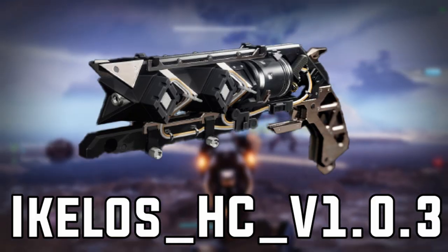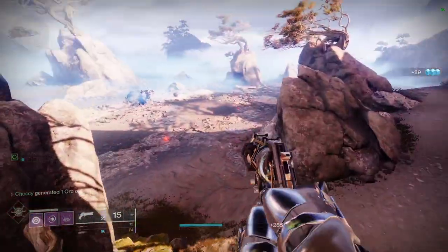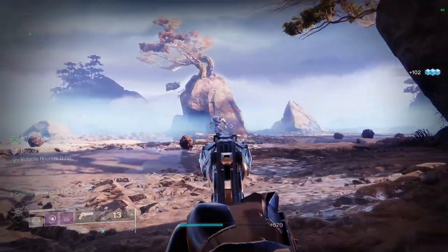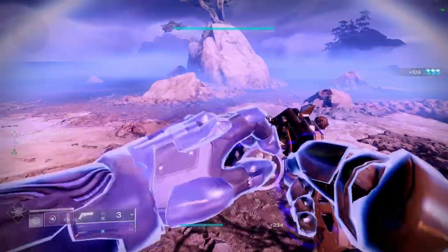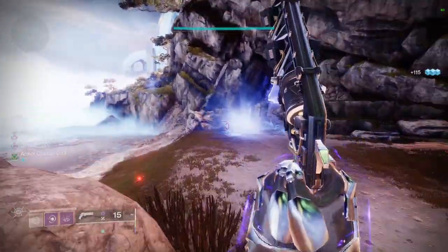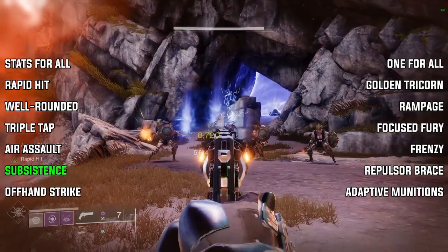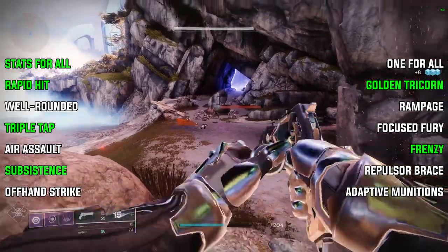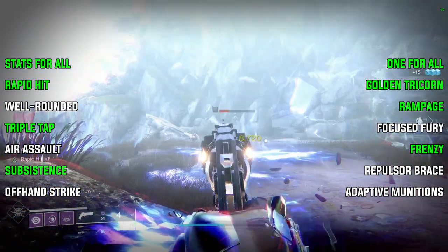I'm going to include the Aikilos hand cannon version 3 as an honorable mention. A precision frame hand cannon — I personally don't enjoy rapid fire hand cannons for PvE. However, this is probably the best void hand cannon obtainable in the game right now, and I suspect that next season we'll get an adaptive frame void hand cannon, but we'll have to wait and see what Season 22 drops next month. The Aikilos version 3 does have some pretty decent perks and is a craftable weapon. Rolling with Subsistence, Triple Tap, Rapid Hit, and Stats for All in column 3, and Frenzy, Golden Tricorn, One for All, and Rampage in column 4. It can be used as a great weapon for a void volatile build for smashing through enemies.